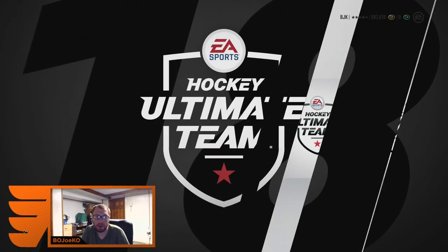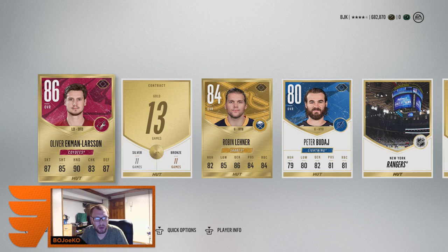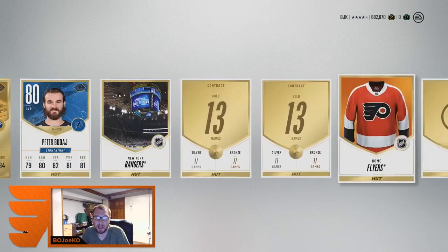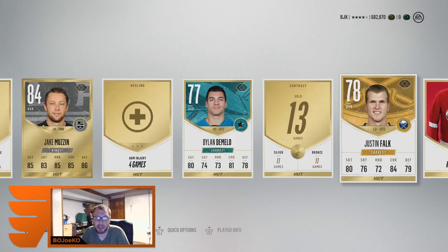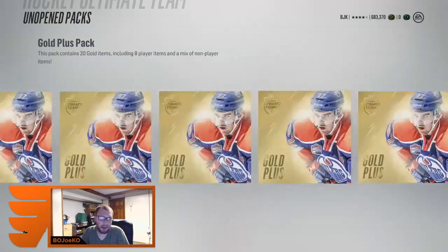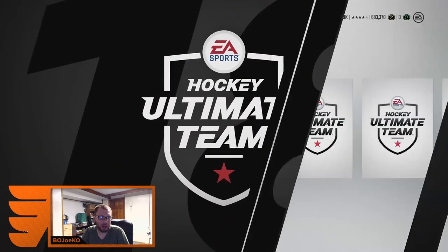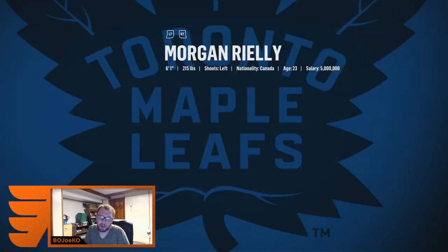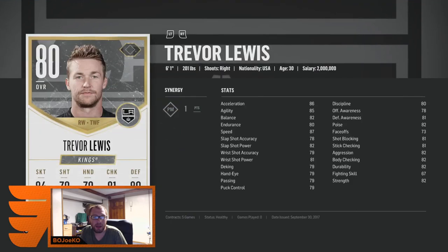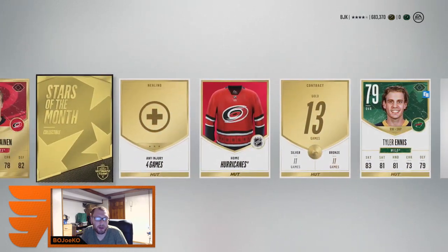Jeff Carter in the first pack — not too bad, 86, he'll probably make my team somewhere. Oliver Ekman-Larson, 86 — he'll probably make my defense core, there's certainly somebody I can switch out for him. Robin Lehner was our other rare, and Jake Muzzin — not too bad, primetime collectible, I'll hold onto that. Next pack — back of the pack luck as Bacon likes to say. Player bio for this one: Morgan Riley, not too terrible. Trevor Lewis, Tobi Enstrom, and David Backes.